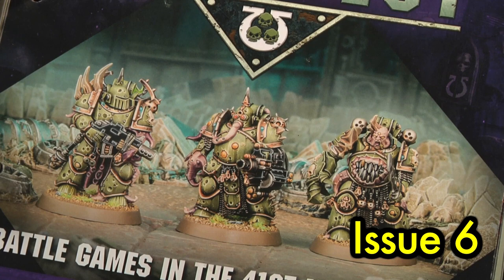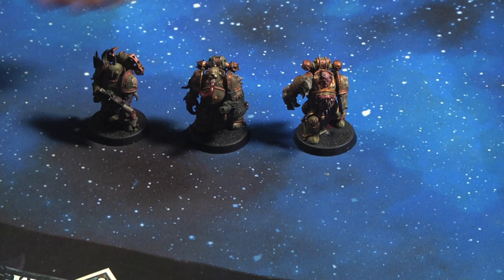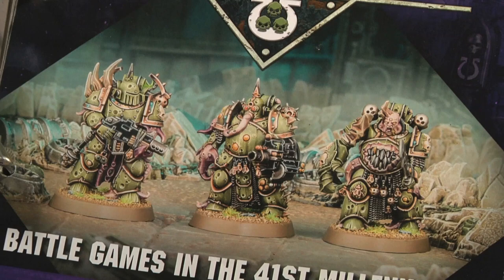Issue six is pretty much the same as issue two in that you get three new Plague Marines from the Death Guard — exact same marines, just presented in a slightly different order.